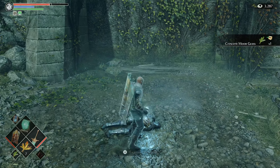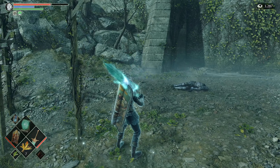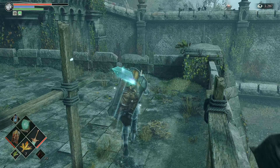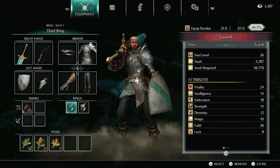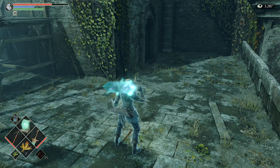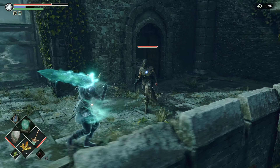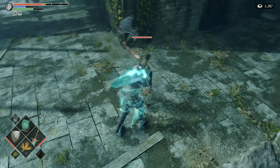If you need early crescent moon grass, this is a really good place to farm them — you get one per drop, and there are about eight or nine per run, so a decent farming spot for crescent moon grass. Now we're going to go with this shield and try using the warding spell to get my defense much higher, because when she attacks she can do quite some damage.